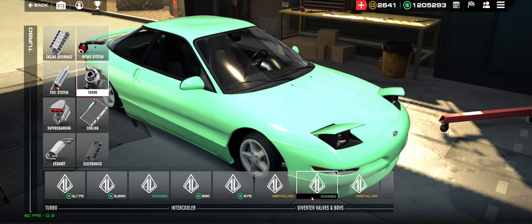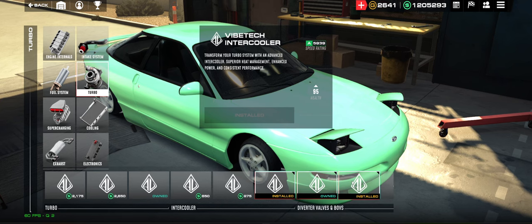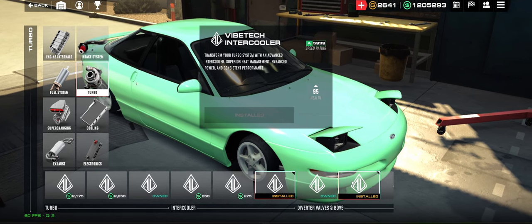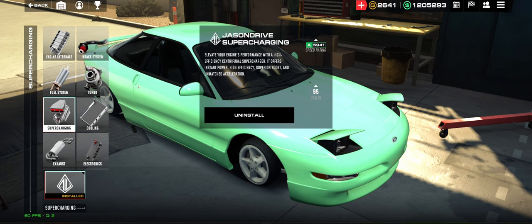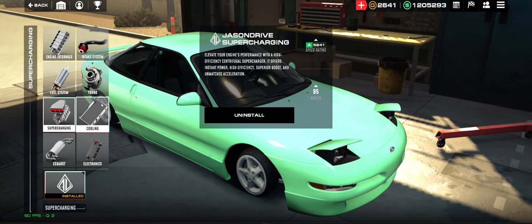For forced induction, you want the Intercooler from Turbo. You don't really need a BOV — I was just messing with it to see if it makes a difference. For the Supercharger, you need the Supercharger involved. The Supercharger does seem faster for this build.